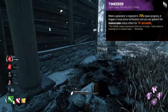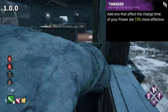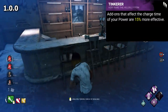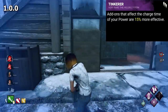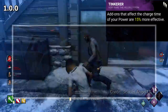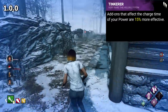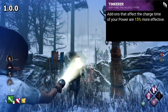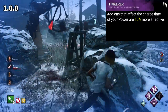Tinkerer used to be an entirely different perk, affecting the charge time of your power. This perk would boost your power charge time addons by 15% effectiveness. Tinkerer paired with the old Carburetor Tuning Guide — at least I believe that was the addon — would allow you to rev your chainsaw up insanely quickly when playing as Hillbilly. Other ways Tinkerer was powerful was with killers like Huntress. Pairing Mangrass Braid and Flower Babushka, two wind-up time addons, would allow you to wind up and throw hatchets extremely quickly, almost unavoidably. The downside was that on certain killers like Trapper it did nothing, as there were no available addons for it to apply to. Although it sounds like a cool idea, it was very powerful and also didn't even work for some killers.